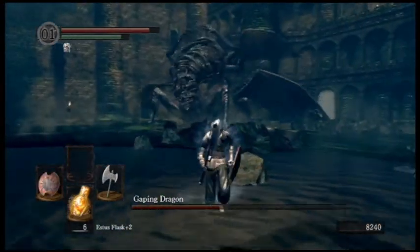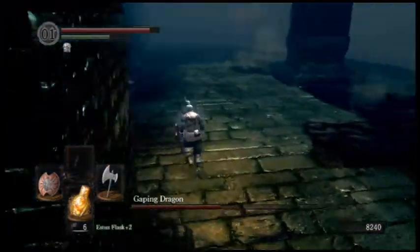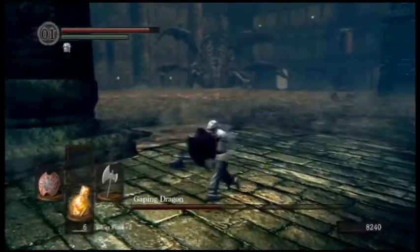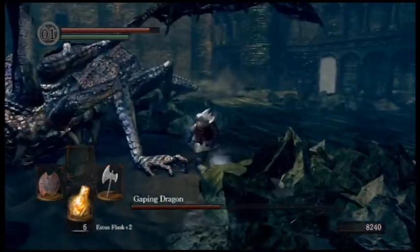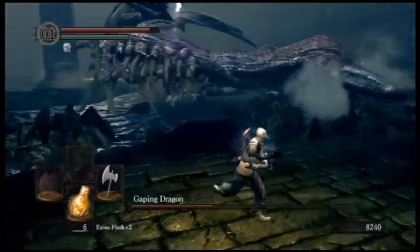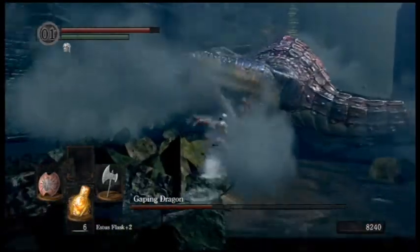When he just starts wiggling around like that, he's going to puke. When he does that, you want to run very, very far away. That puke goes a very large distance, but the hitbox for it is not as big as it actually goes. But you still want to stay really far away from it. It doesn't do too much damage, but it can get annoying even if you're up close to him when he does it.